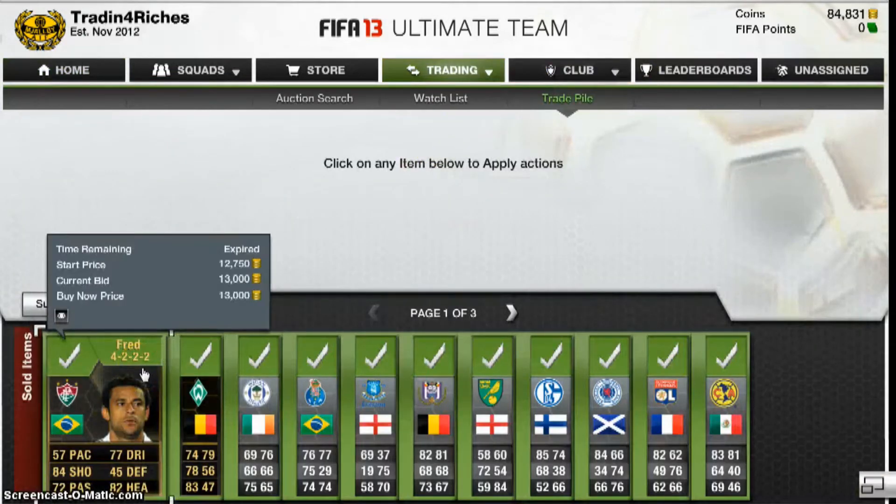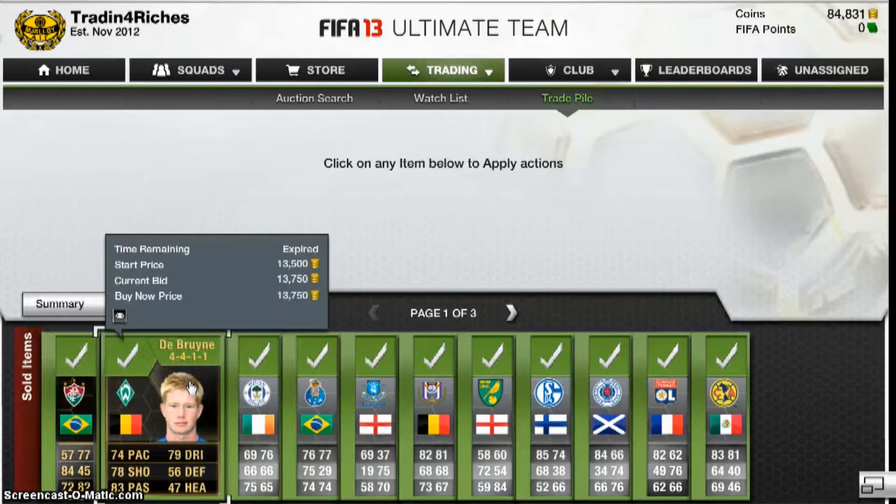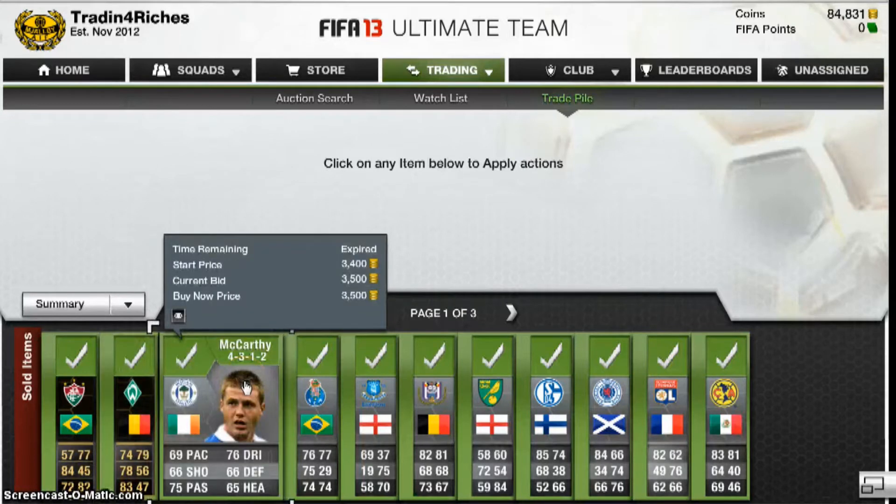Fred finally sold for 13k. I got out with a small profit — or a loss on him. De Bruyne sold for 13k as well. I'm not sure how much profit that was.